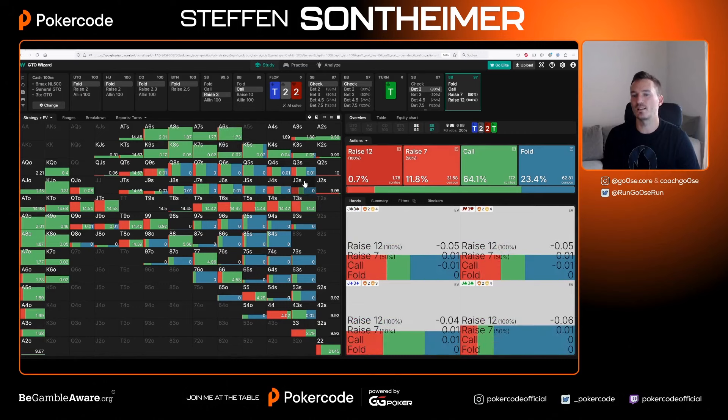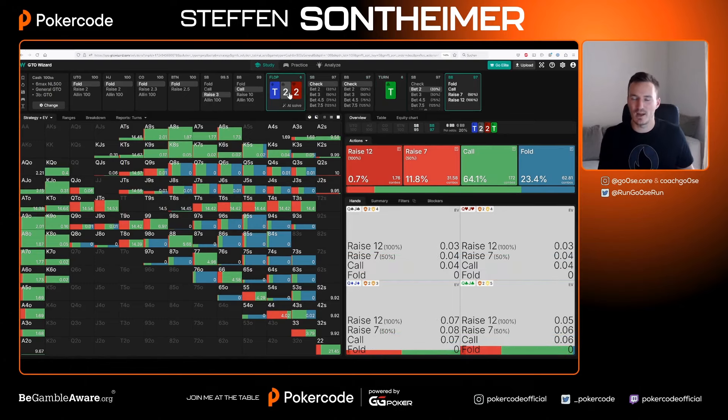Secondly, they over-fold those hands too often. I don't think at most stakes — even the highest — people call their jack-eight offsuit here; they fold it. And the third reason: they miss their bluff raises. They not only have a jack-three but they fold it every time instead of ever raising. To bluff-raise a block bet on this board you need an absolute air ball — no equity bluff, no draw, nothing. Bluff-raising jack-three versus a block bet is advanced play. I expect more than 45 percent folds here.